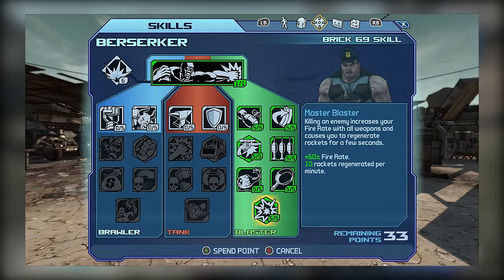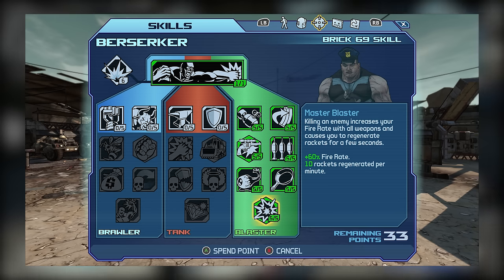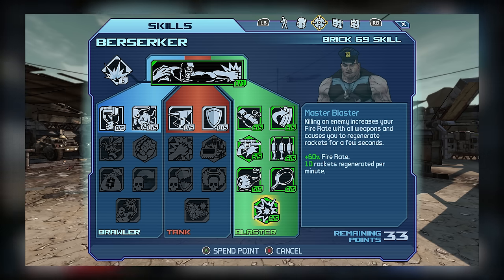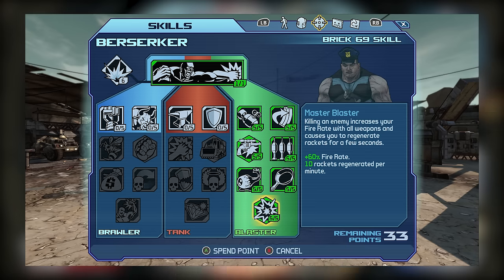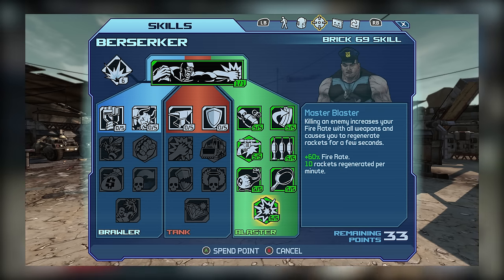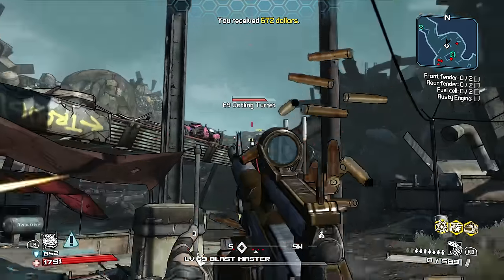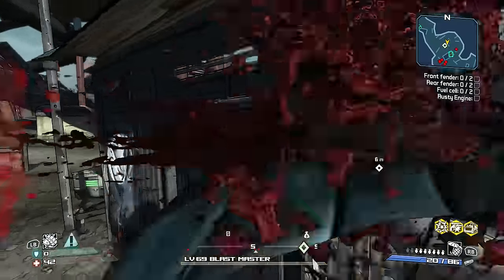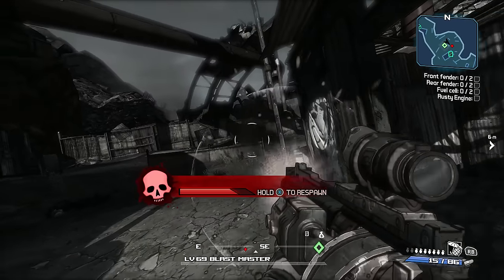The Blaster capstone, Master Blaster, is actually pretty awesome. Similar to Roland's Metal Storm, it's a kill skill that increases fire rate, and when combined with the 50% damage bonus from 5 out of 5 in Revenge, you can get a tremendous amount of DPS out of Brick. One of the better parts of Master Blaster is that it also allows you to regenerate rocket-type ammo — similar to Roland's Grenadier skill. With 5 out of 5, you're guaranteed to regen one rocket per activation, and assuming you can keep the kill skill active with consistent kills, you could regen your entire rocket ammo pool, all while getting a great fire rate DPS boost.